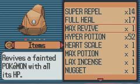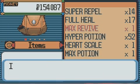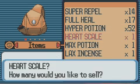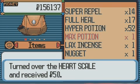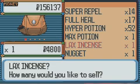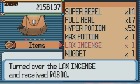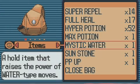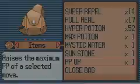Okay, 17. Max revive — no. Heart scale — I'm never gonna use it with that guy. Max potion — yes. Lax Incense — I don't know. Nugget — goodbye. Sun Stone, PP Up — okay.